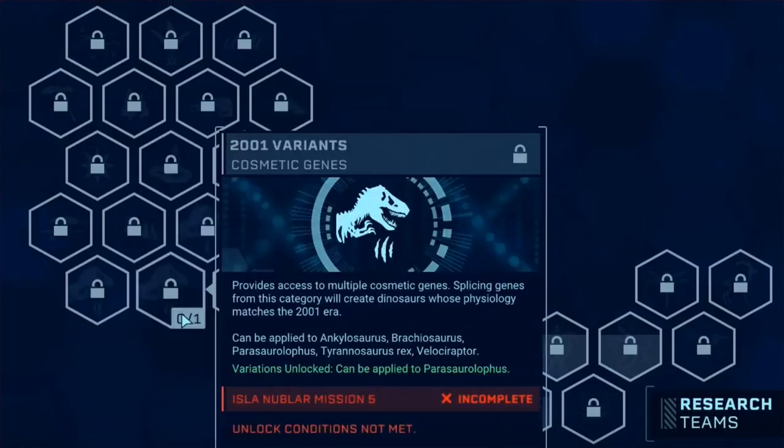Moving on - 2001 variants. My birth year - 2001 is very special because that was the year I was born. Provides access to multiple cosmetic genes. Splicing genes from this category will create dinosaurs whose physiology matches the 2001 era. Can be applied to Ankylosaurus, Brachiosaurus, Parasaurolophus, Tyrannosaurus Rex, and Velociraptor. I want to see Spinosaurus there. I know the Spinosaurus skin is pretty much reminiscent of the movie, but maybe just a little change - make the skins more vibrant, more oomph. With that blue skin Velociraptor we got recently, I just think it's too bland. I wish there was a bigger contrast in the blue to the grey base skin. But it's nice to see Ankylosaurus on the roster there.